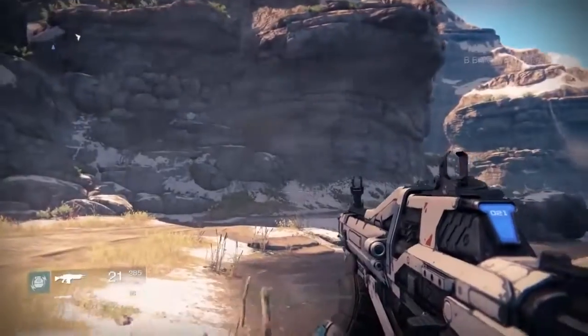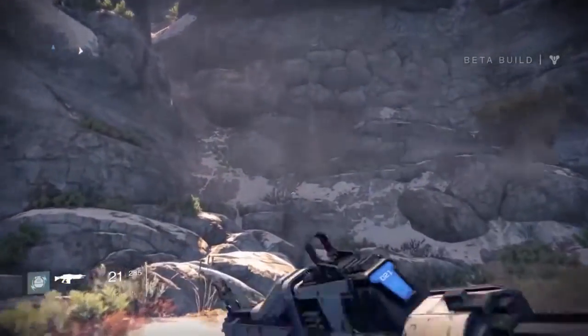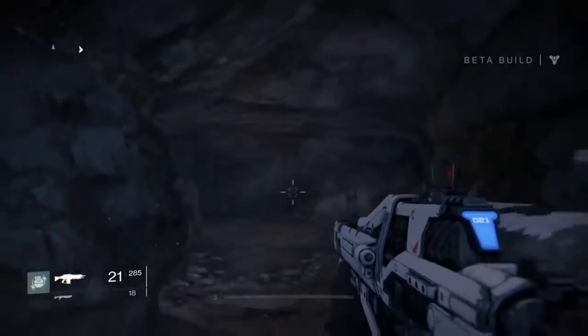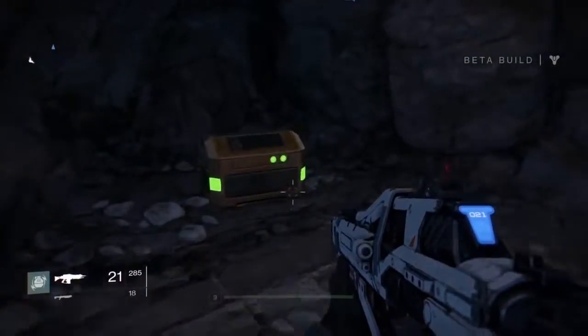Chest number three can be found on your way to the Forgotten Shores. When you look over at the cliff you'll see a hole in it, so you want to go over and go up the rocks. As soon as you go inside the cave you want to look on the other side of this rock where you'll find your third golden chest.